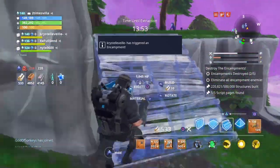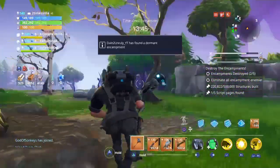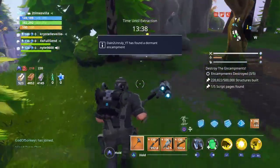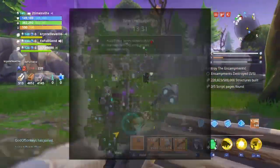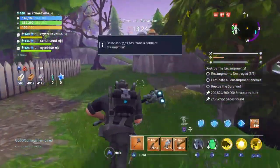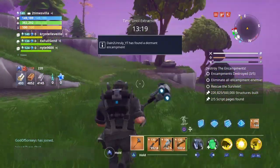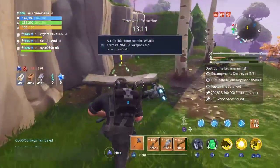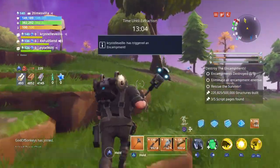That looks like a park bench. What you want to do is run the edge of the map — if they're on the edge, they're all on the edge. Yep, there's one more right here. Let me take out my hoverboard. Oh, they're right here — they're both beside each other.